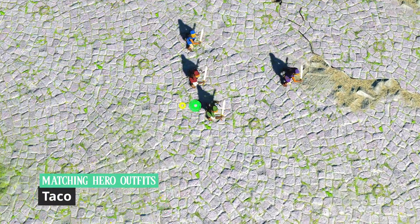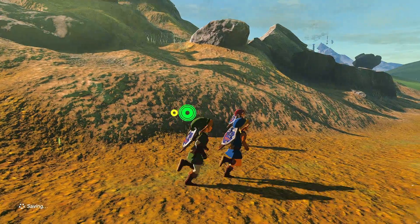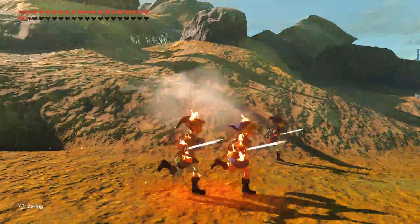I also combined the matching hero outfits from last week by Taco. We think outside the box — innovation that excites. Our destination is in the distance. We must cleanse the camp of evil. Let's take care of these guys first.